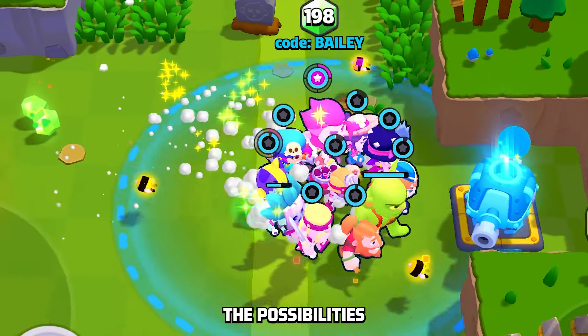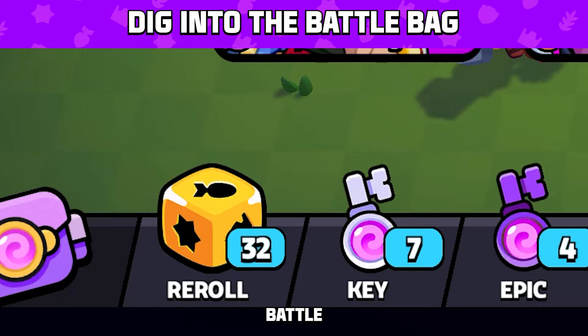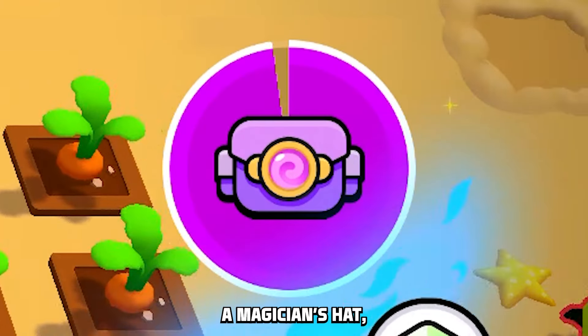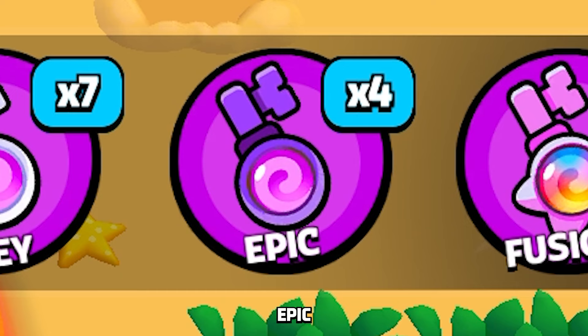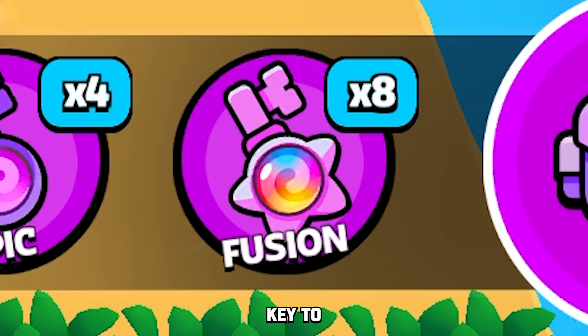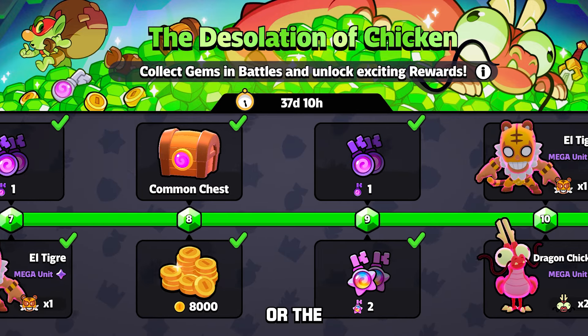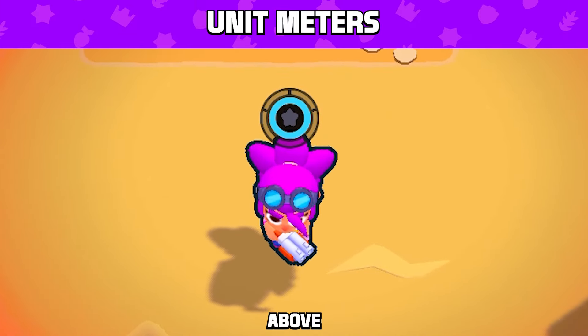Combining all of these different types, the possibilities are endless for building the most deadly squad. Did you know that in a match you can open your battle bag to gain an advantage once per minute? Think of your bag as a magician's hat — but instead of rabbits, you're pulling out keys. In your bag, you can choose from a regular key, an Epic key, or a Fusion key to gain a quick advantage during a match. Keys are only earned through the gem pass or the squad journey track, so treasure them.